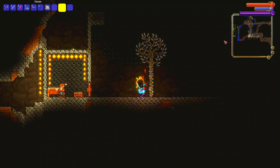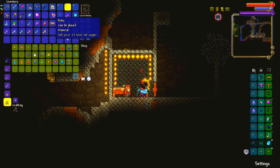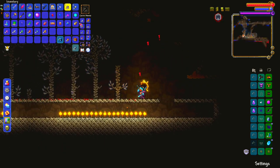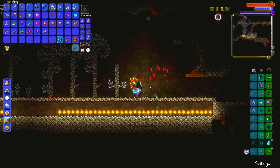Hello, today I will show you how to make a farm of diamond trees. One diamond costs 31 silver and 57 copper. We make lighting from below so that mobs do not spawn. Trees need to be planted at a distance of 3 blocks from each other.